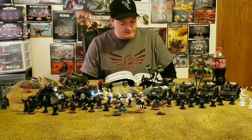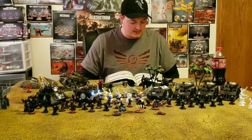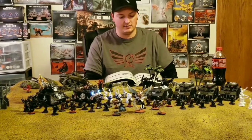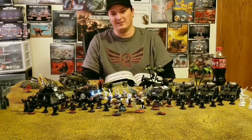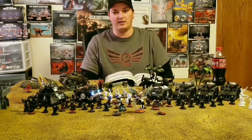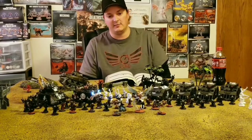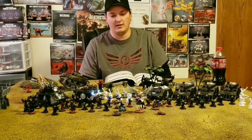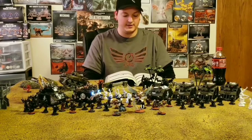Next up — Arco Flagellants. These are Ministorum units, and I'm a little sad they're no longer part of Adeptus Sororitas. They don't benefit from a lot of stuff that would make them great — it'd be awesome if they could be Bloody Rose, getting Strength 5 base on the charge with an extra attack, especially given their Arco Flails ability. They have 2 attacks base, 2 wounds, Strength 4. The Flails give plus 1 to Strength and AP minus 1.